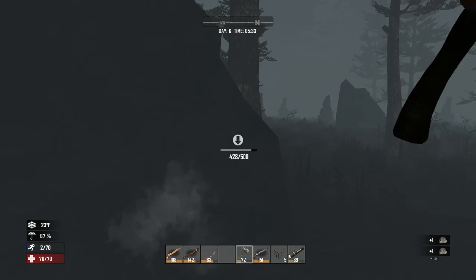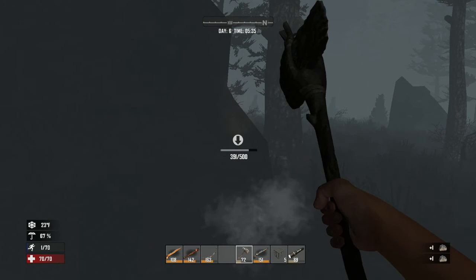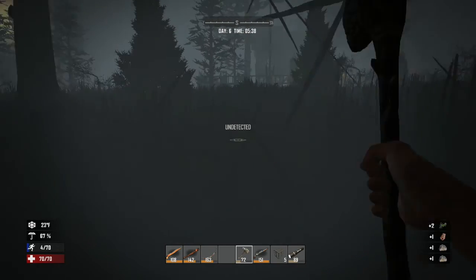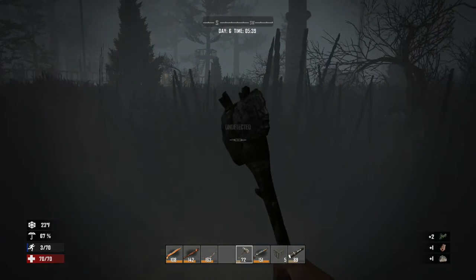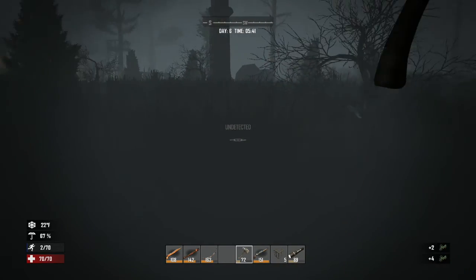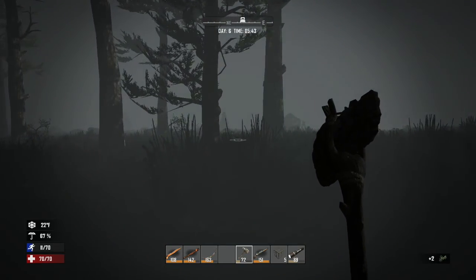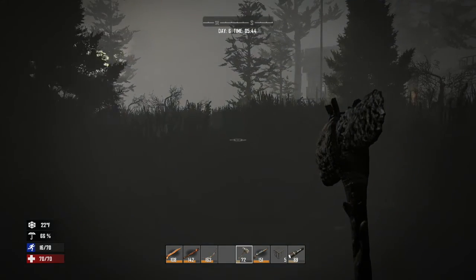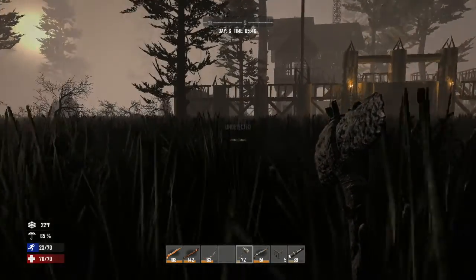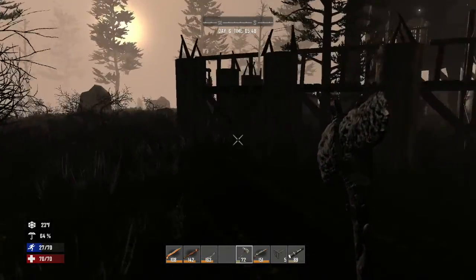I killed loads of zombies last episode and it ended with a big horde coming toward the house but they just walked right past - it was fine. If anybody's got tips on what software to use to record videos, let me know. I can hear something - that's like a rabbit dying, maybe on the spikes or something.